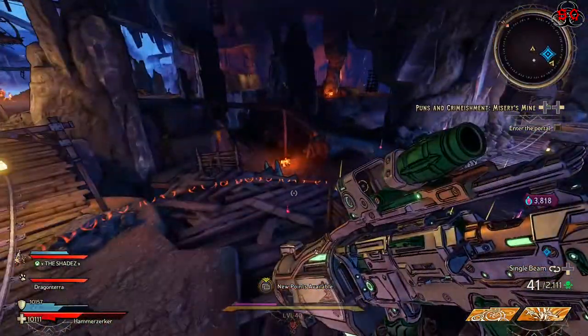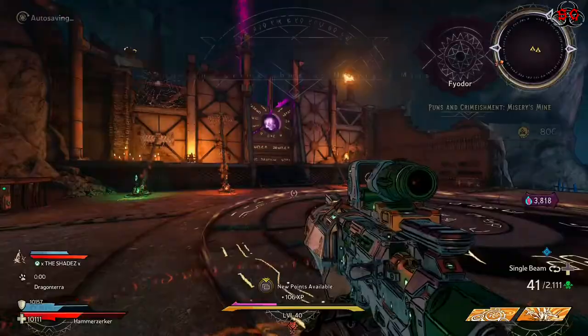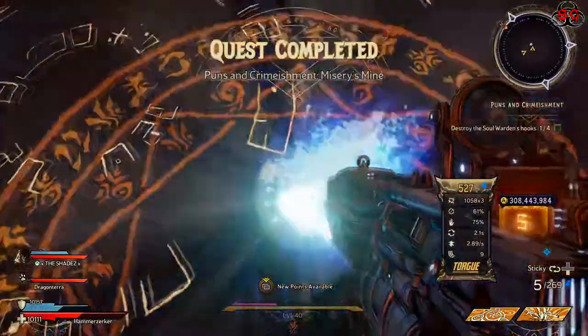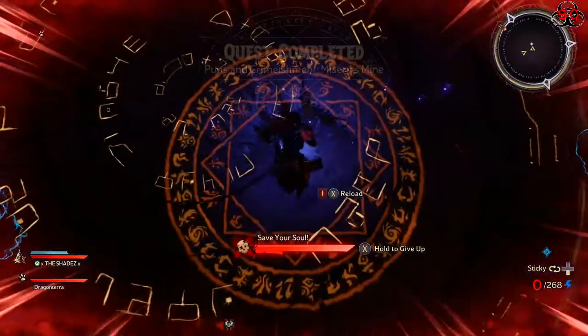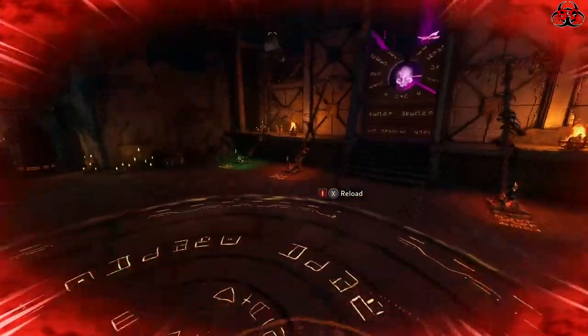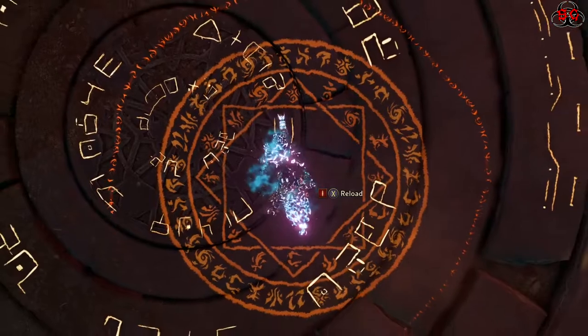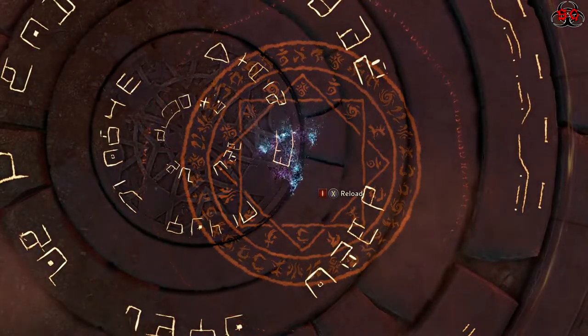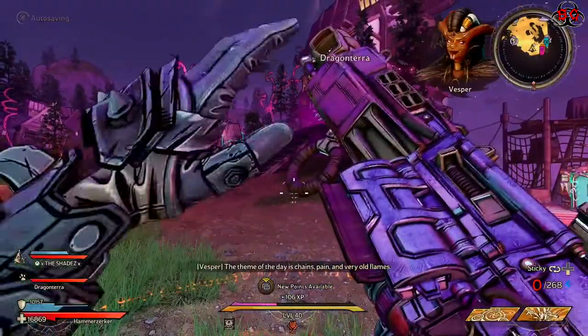There's the cut to entering the portal. Once you're done, if you don't want to continue the run, just take out a Torg weapon, down yourself, bleed out, and you'll be transported back into Dreamvale Overlook. Sometimes the game likes to freeze at that point so I cut it out.